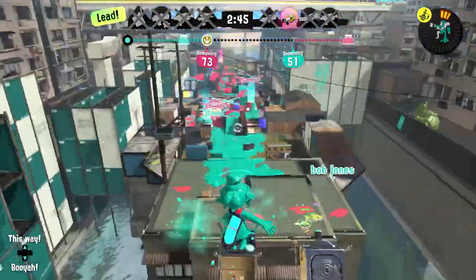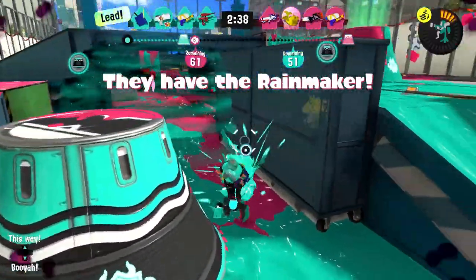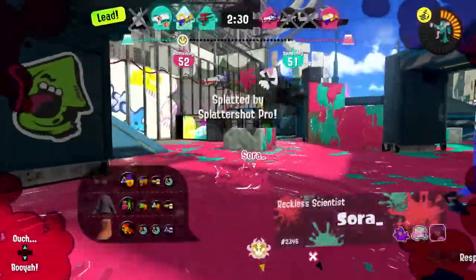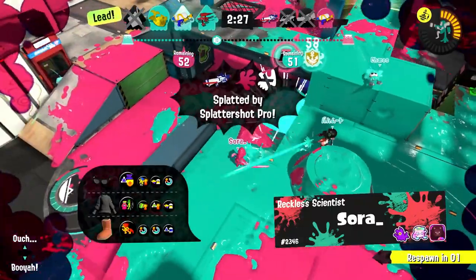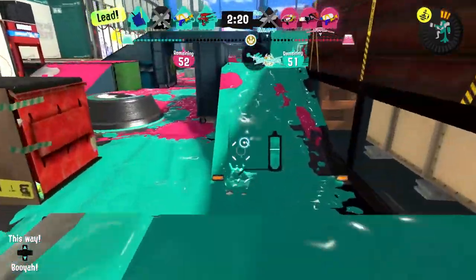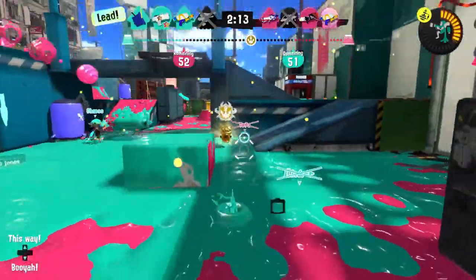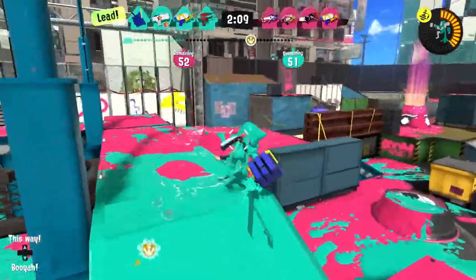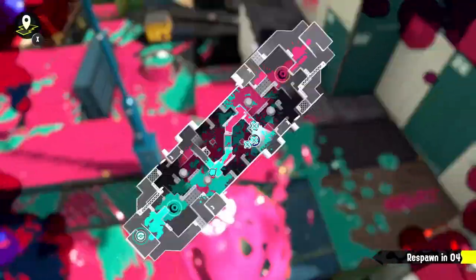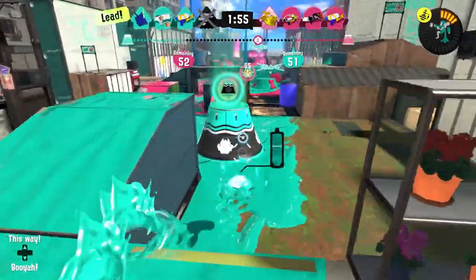They lost the Rainmaker again — we're still in the lead with points. Everybody is getting splatted everywhere, so I'm tossing the Toxic Mist out again. They're actually going for a different path — I get one person but then get splatted right away. These guys seem to have much better weapons for dealing with me — they can just hit me from a distance, especially with the Splattershot Pro and the Range Blaster. We lost the Rainmaker again. We are still in the lead by one measly point. I'm going to pop that one before we grab the Rainmaker.